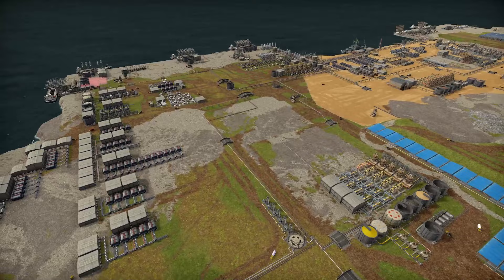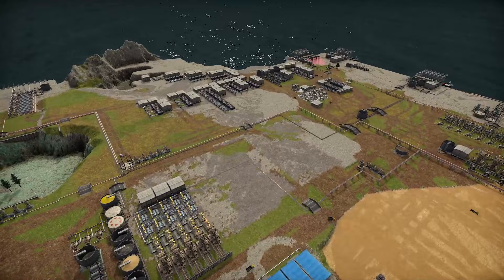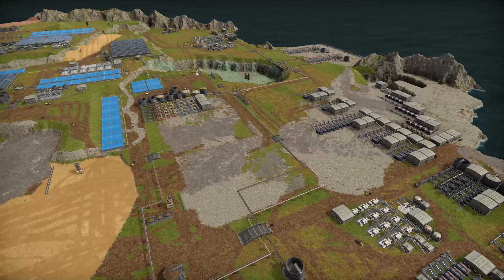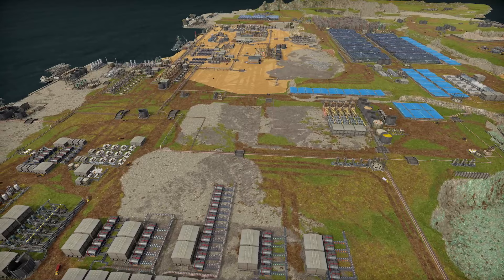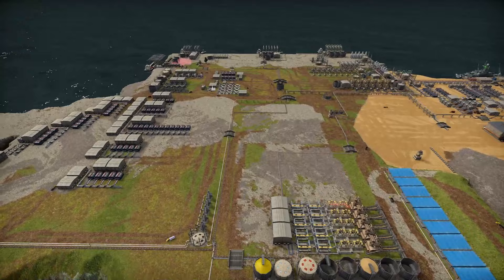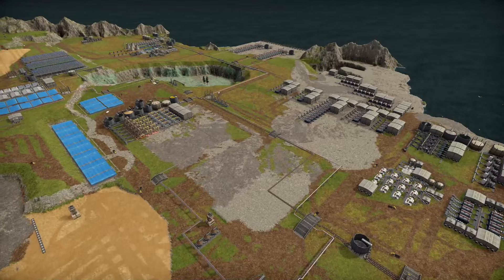We are in dire need of many things. Most importantly right now we are out of copper, so we don't have maintenance at the moment — maintenance is at zero. I've neglected a few things and I have to fix these problems or we're going to lose this playthrough. The main things we need to do: get maintenance fixed, stabilize our power situation, and get our coal imports up and running again.